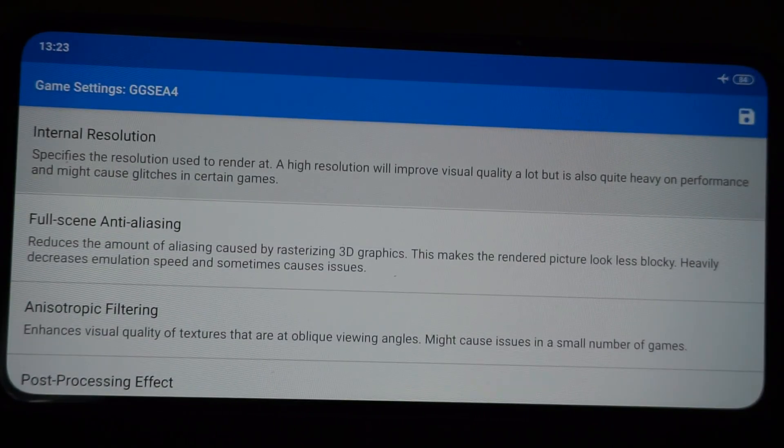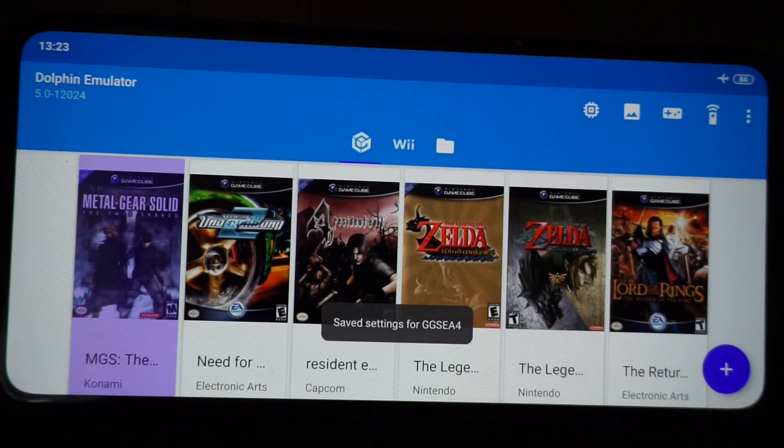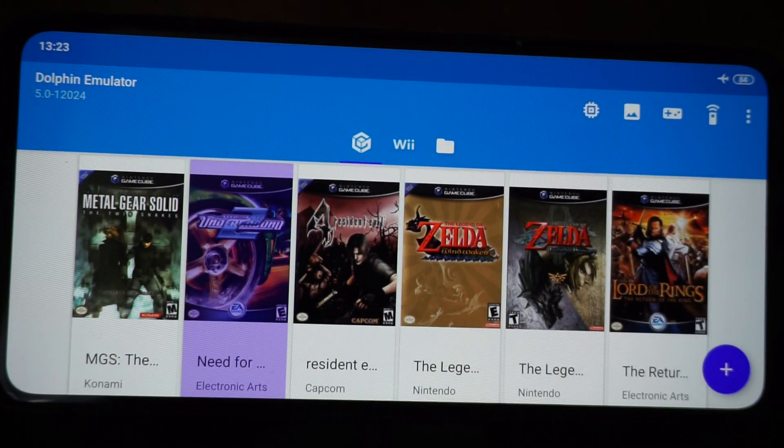So I could change it to 1080 and Metal Gear should run perfectly fine. Yet if I tried to do the same settings in Need for Speed Underground 2, it would be dropping frames something shocking.